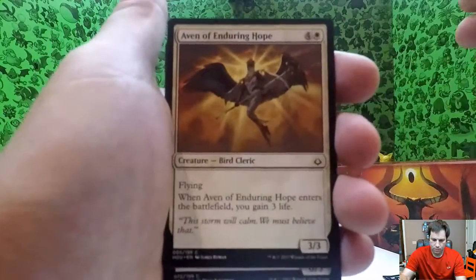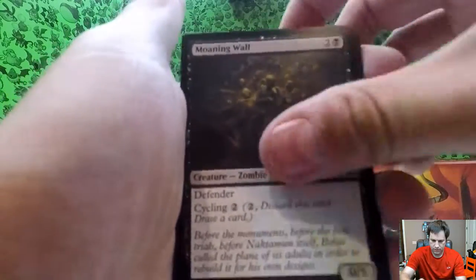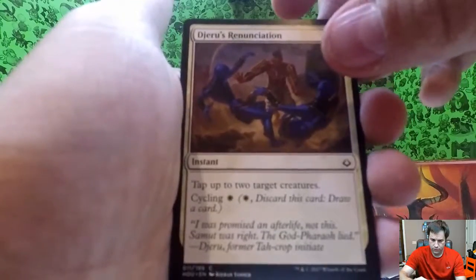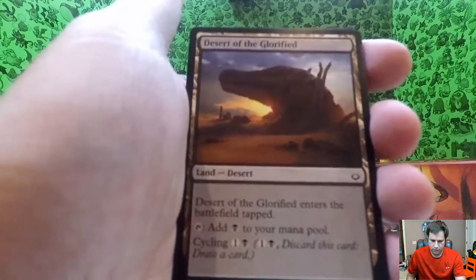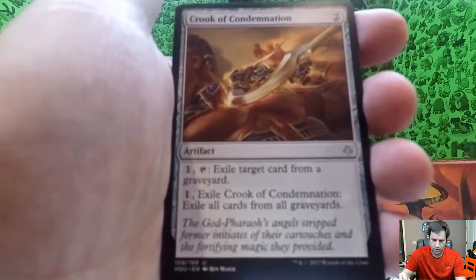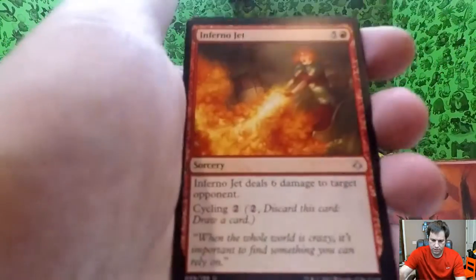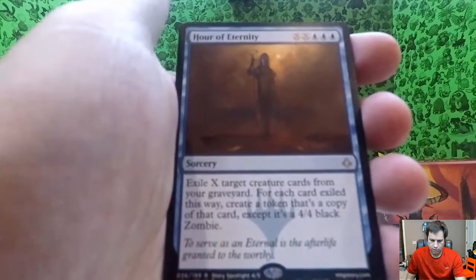Pack two: Aven of Enduring Hope, moaning wall — it's kind of a dark card, you can't really see it very well — Rona, stalwart, another Spronger, soul's, Djeru's Renunciation — that's what I couldn't pronounce before — unsummon. Desert of the Glorified — it's got a nice light to it. Crook of Condemnation. Uncommon, uncommon, blood-water entity, uncommon, inferno jet. And then there's your rare: Hour of Eternity.